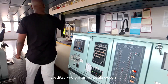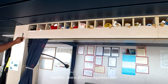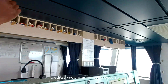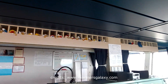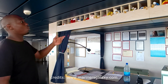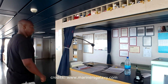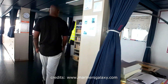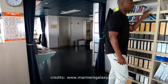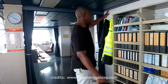On board we also use flags to communicate — this is called the International Code of Signals. We keep flags because it's also a requirement when going to a certain country to hoist their flag. So we keep all our flags here. There's a lot to know on a ship, a lot to do, so we keep most of our manuals here as well.